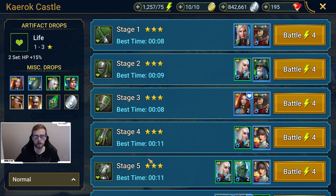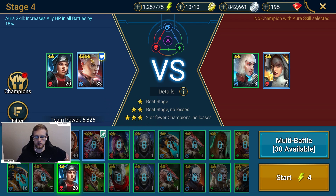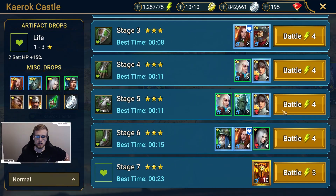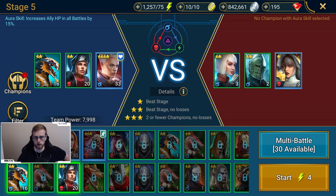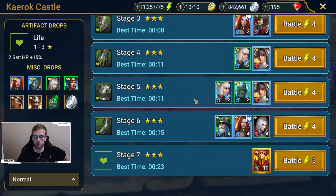The two things you want to do when going through this the second time after getting your experience boost banner: make sure you've got three stars. On stage four, you can only bring two champions. In order to get three stars, you have to have two or fewer champions with no losses. When you go to stage five, you're able to bring more than two champions, so you want to make sure you only have two champions selected in order to get three stars. After you get three stars the first time, you can bring as many champions as you'd like.